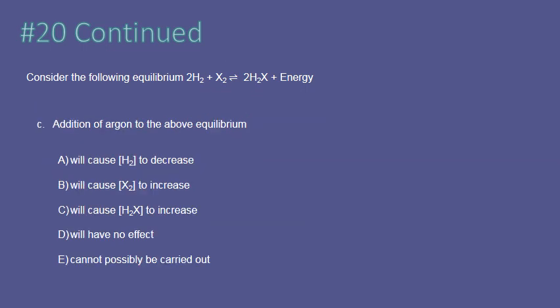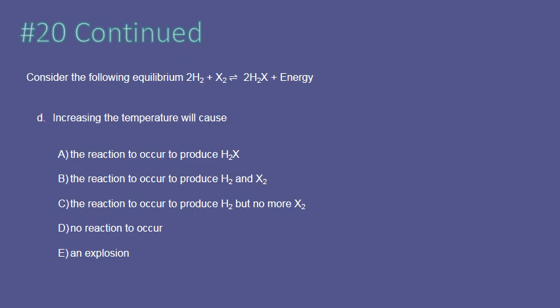If we add argon to this system, it has absolutely no effect. Argon is an inert, non-reactive gas — it's like putting one mole of argon on each side. There's no effect whatsoever. For the final question, if we increase the temperature of an exothermic reaction, we can think of energy as a product. If energy goes up, the system shifts towards reactants, producing more of that reactant species.